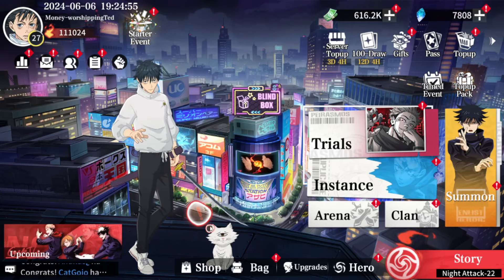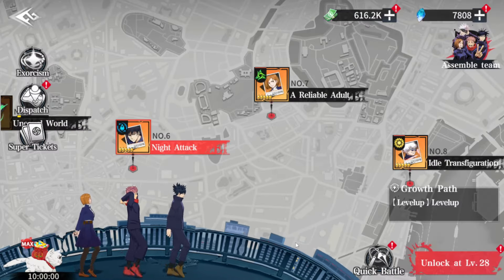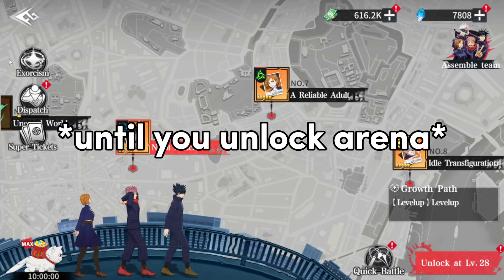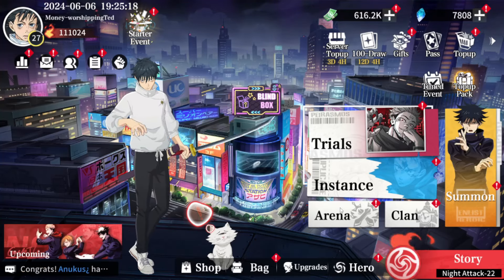Let's go — how to get Yuta. First, let's assume this is a new account. On a new account, you need to quickly finish all of the story line so you can unlock the arena. This is the most important part — the arena.